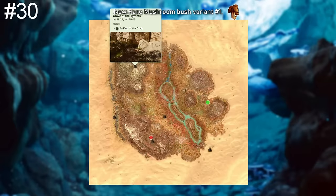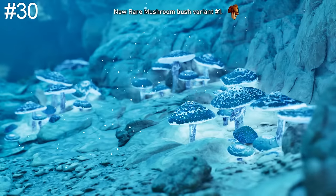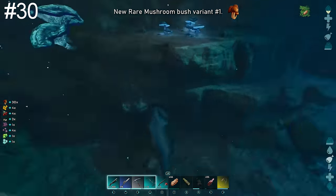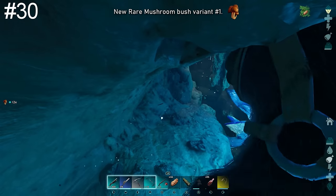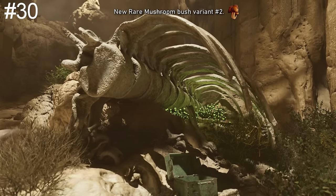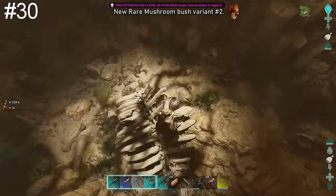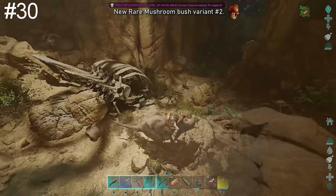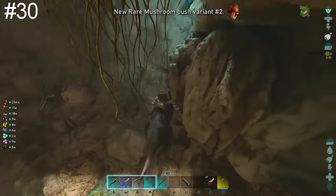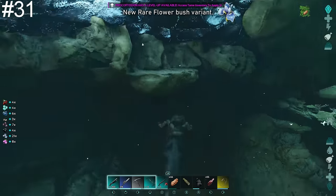The Artifact Cave is now the go-to spot for rare mushrooms. The cave entrance is located in the mountains next to the blue obelisk, and there are two types of mushroom variants inside. The bright glowing blue mushrooms are best harvested with the Procoptodon's kick attack — head down the right path to find them, including on ledges above which the Procoptodon can reach easily. Further into the cave, underneath a large bone, is the second variant — kick from on top of the bone for a large haul of mushrooms. The artifact chamber also contains more, and you can farm hundreds or thousands from one run. There is also a third type — rare flower bushes — which the Procoptodon is also great for harvesting.